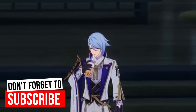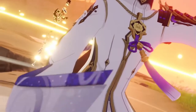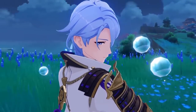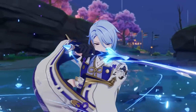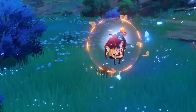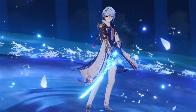Let's go ahead and start with his role. Ayato is primarily an on-field damage dealer with his E skill, but he can also dish out some pretty decent damage with his elemental burst while off the field, and he also gives a normal attack damage boost to his teammates. He specializes in using flat damage bonus in order to increase the damage of his hydro-infused normal attacks. This may be how Ayato is designed, but you can of course play Ayato in any role you wish.